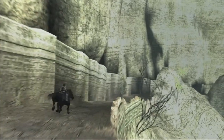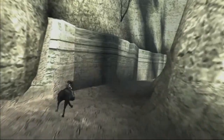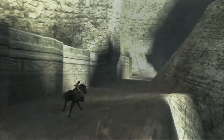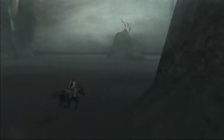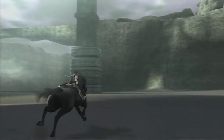We didn't go over it in the last episode, but the story of this game is that you're playing the Wanderer, and his girlfriend died. They don't really explain how she died, but he came into this forbidden valley that has the colossi. And the legend is that if he kills all of them, then he'll bring his girlfriend back to life. So that's what we're doing right now. But will it be worth it? Or will it even bring her back to life? We'll have to kill all of them to find out.